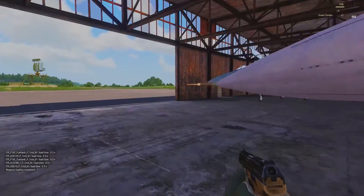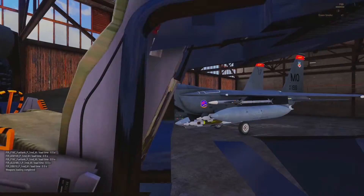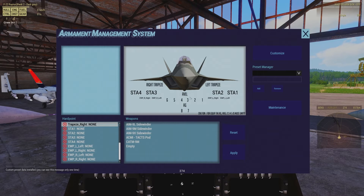A couple of other things with the AMS: it can be aircraft dependent. If we switch to the Raptor and open the AMS, we can see it's a little bit different. It's got different names for all the things and different notes. For example, on the Raptor, in order to equip the air-to-ground stations, the air-to-air internal stations must be empty — stations two, three, four, and five must be empty. Different constraints like that, plus external weapons pods and so on.